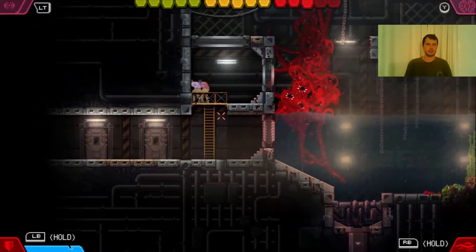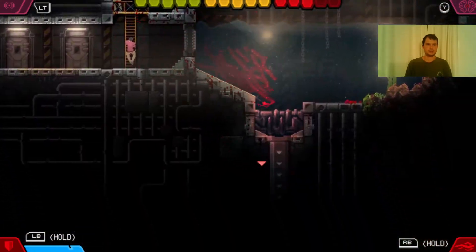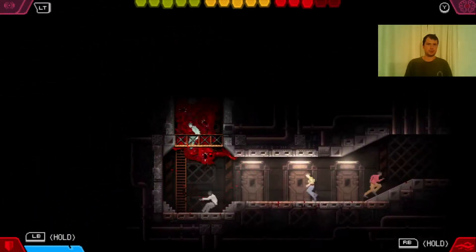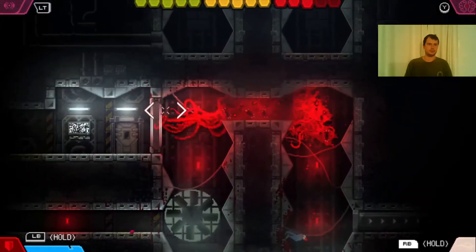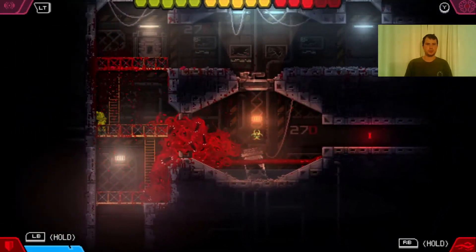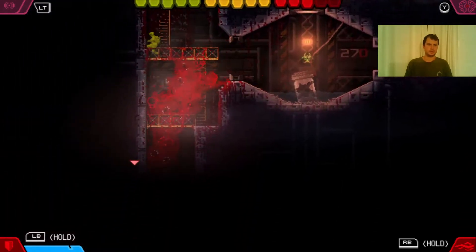This is where we started — we came back from somewhere here and dropped down in the beginning. Now we continue, slithering our way through the tunnels and through these glass panels — we break them all and continue. This is the containment unit we breached out from in the beginning; we went that way, now we go down here.